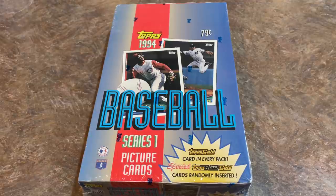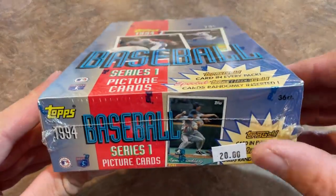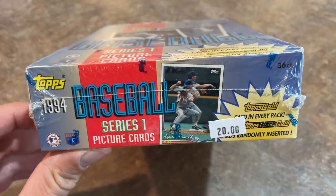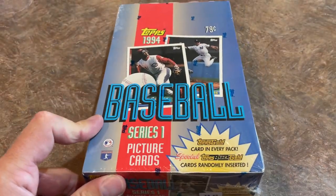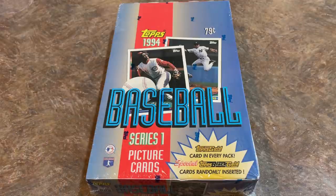Some of you guys, maybe 1994 was the year that you got into collecting and you might want to see this box opened, or maybe you've seen these boxes here and there and wondered if there's anything good in there. We're going to open it up right now and see what we can find. This box is for my PC. Hopefully I can find some Topps Black Gold cards in here — it was $20 that I paid for this box, bought a little while ago.